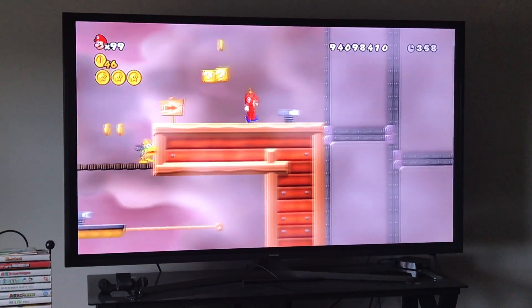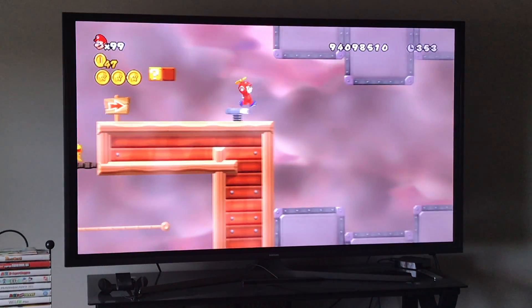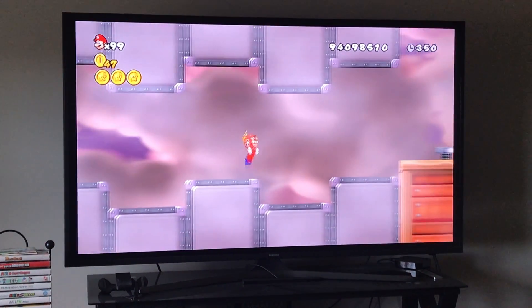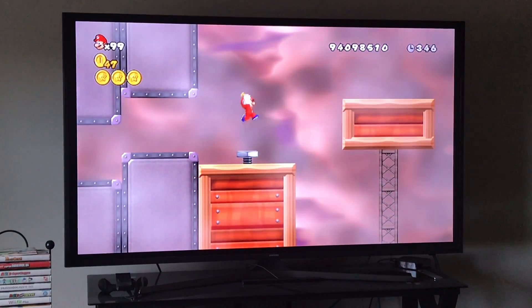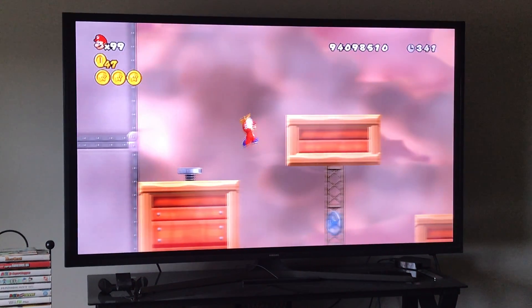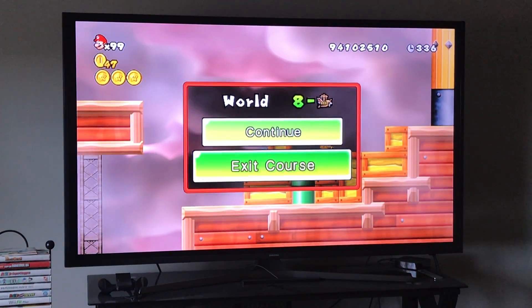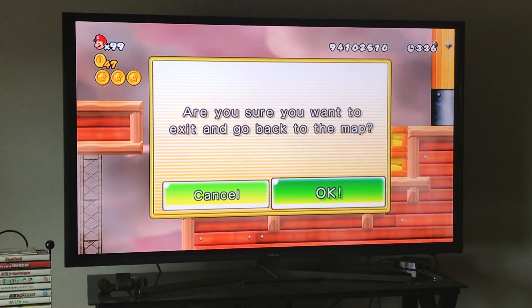If you have the propeller suit it's easy. It is possible to get without it, but it's very very difficult, so I recommend you don't even try. You have to spin this screw, jump down to the Star Coin, and then propeller back up. That's all you have to do.